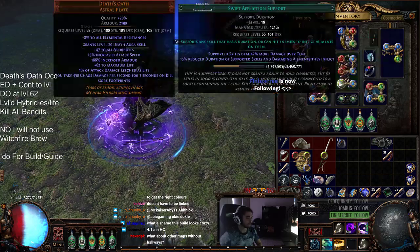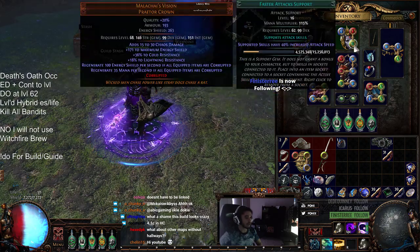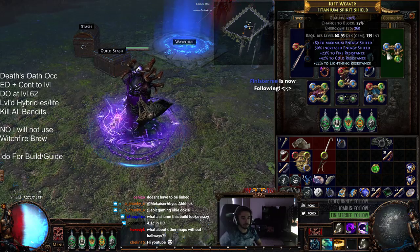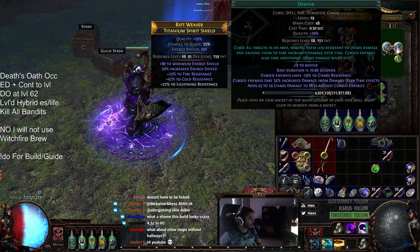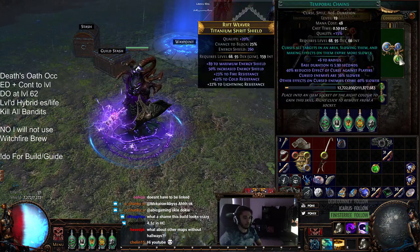I'm just using a basic energy shield helmet — nothing crazy. Discipline, Rallying Cry — that doesn't do anything. Here's my shield. It's just a 260 ES shield with some resistance. I've got quality Blasphemy with quality Despair, which is the reason why I run it over a Witchfire Brew so you can get more damage out of it. And then Temporal Chains.